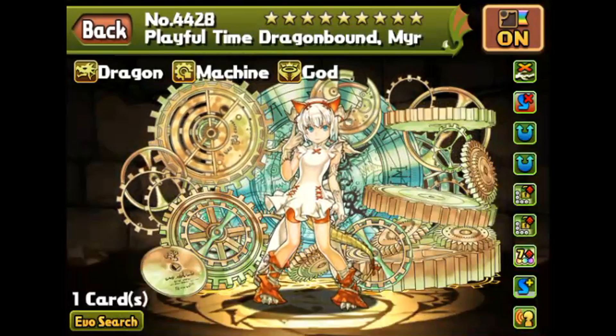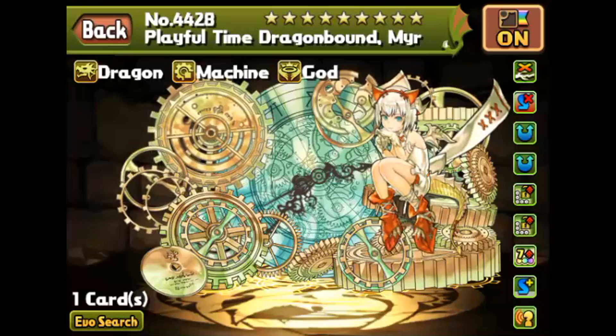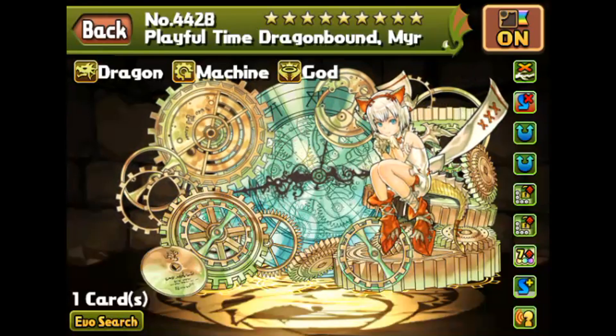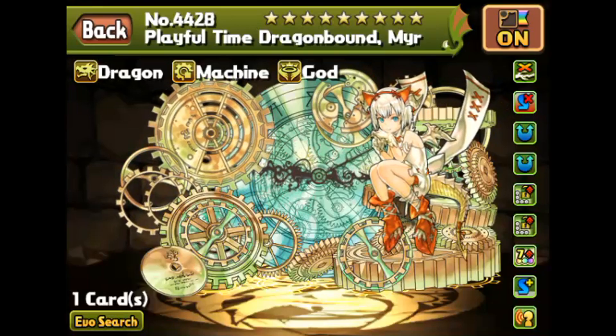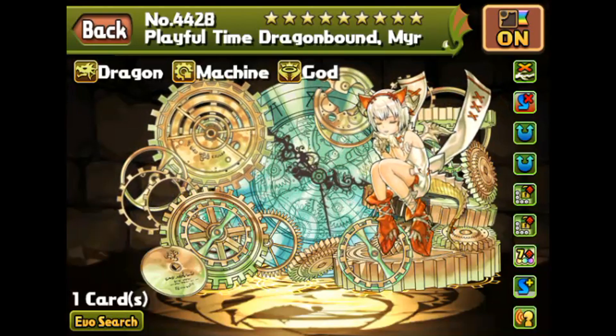You don't necessarily need Mini Murr, as the third version of Murr has more or less very similar stats and awokens. It's just that the Mini one gets everything but more, so it's just a little bit better at just about everything.